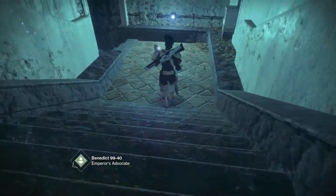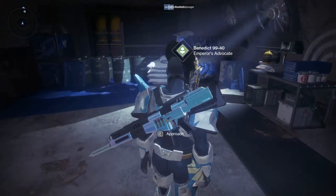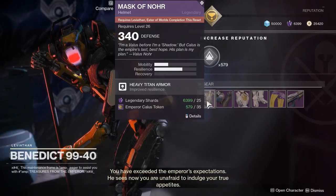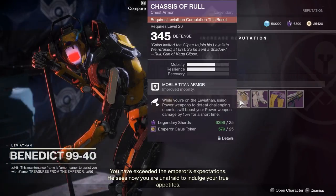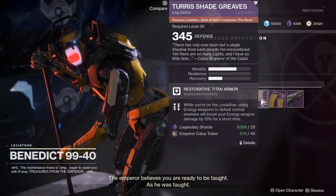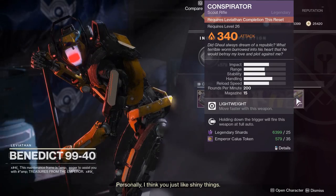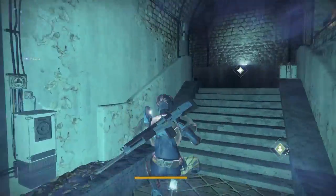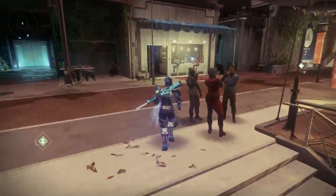Let's go check out and see what Benedict has this week while we're here — it's a little bit out of order. I usually start in the center of the tower, but since New Monarchy took it, I figured we'd start here this week. From Benedict this week, we have the Eater of Worlds headpiece, Eater of Worlds arms, regular Leviathan chest, regular Spire of Stars boots, Prestige Leviathan Class Item, and the Conspirator.